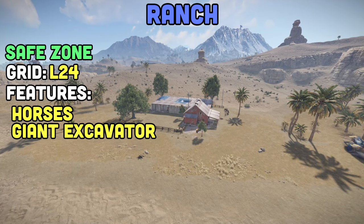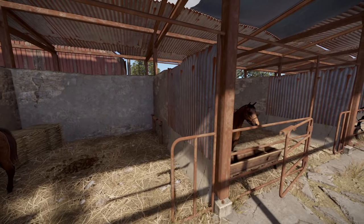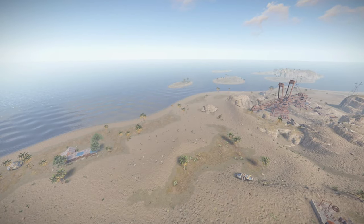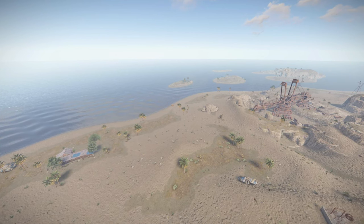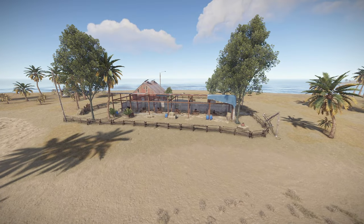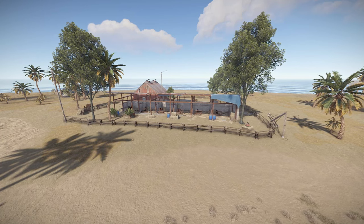The final safe zone is the Ranch, located at L24. You can buy horses, saddlebags, horseshoes — the standard stuff from Vanilla. It's really nice being close to Excavator because you don't have to take a mini or the tunnels. You can literally just roll up there, do it, come here and buy a horse and gallop off into the distance. It's also a great roleplay spot if you like Yellowstone and want to be John Dutton. Just don't hang around the train station.